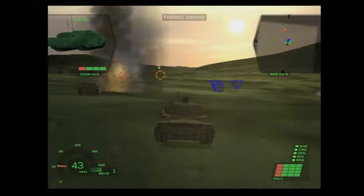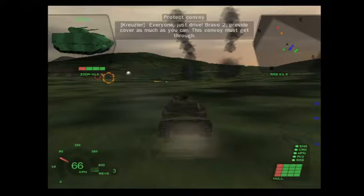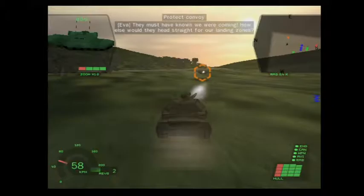Damn it! One of the APCs is down. The convoy is more vulnerable now. Everyone, just drive. Foxtrot 2, provide cover as much as you can. This convoy must get through. Keep at it. We have more targets inbound. Try and stay alive. They must know we are coming. How else do they head straight for our landing zone?